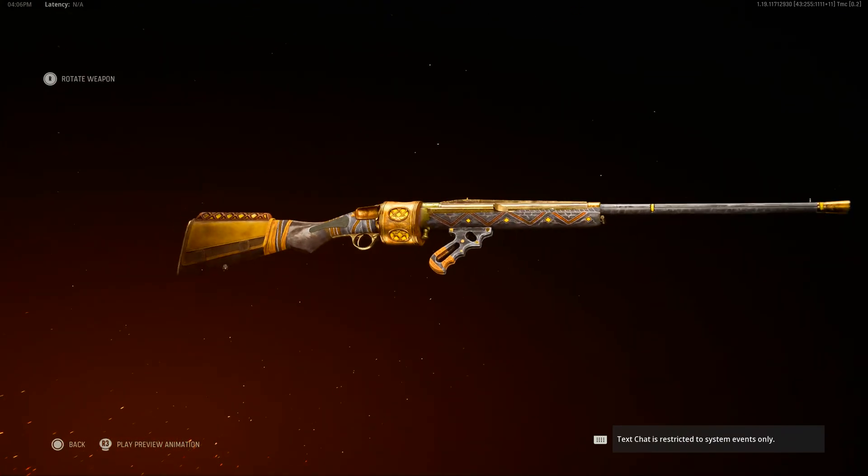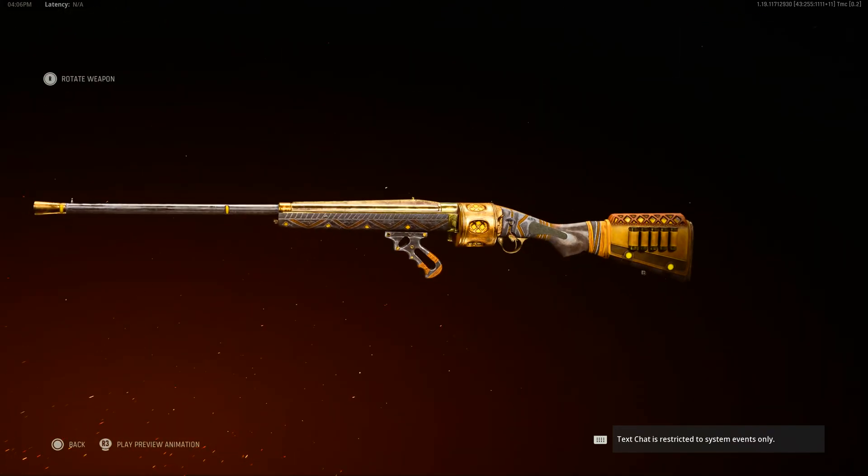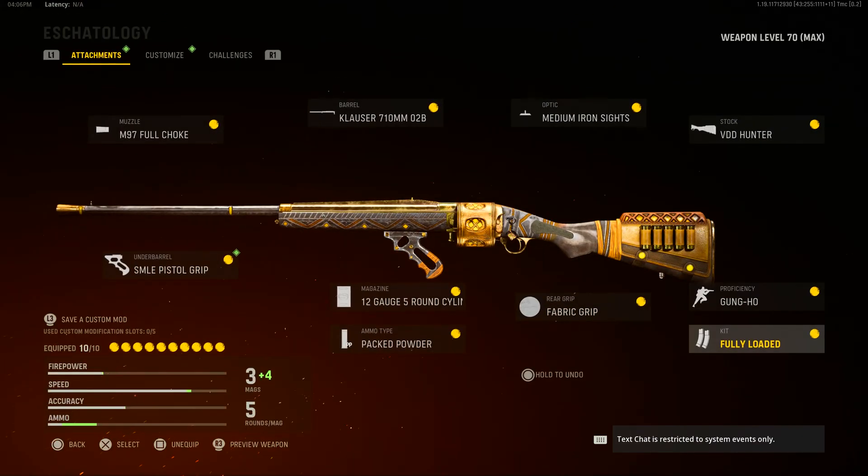Last but not least — is this blueprint worth using? That depends on the type of player you are. If you're a shotgun main I recommend it because it's really fun to use, and even if you're not a shotgun player I also recommend it. The Iron Horn Revolving Shotgun is a very fun shotgun in this game, and for those who like shotguns you'll have a ton of fun. Even if you don't, I'd recommend giving it a go. I'm giving the worth a 10 out of 10.